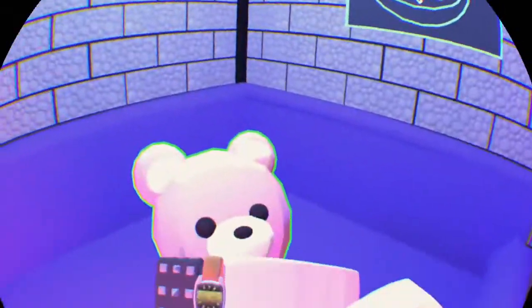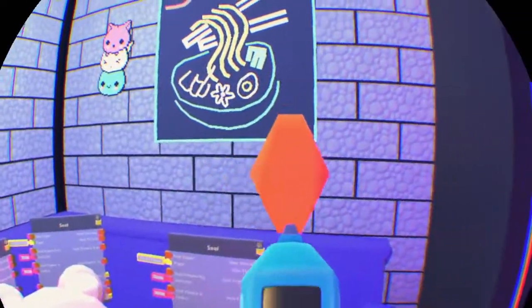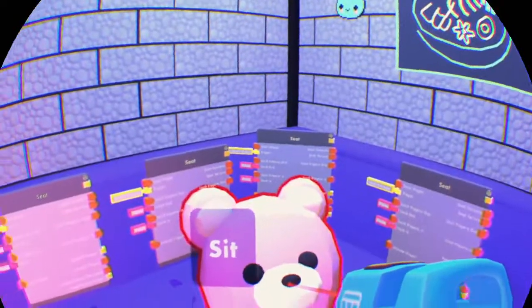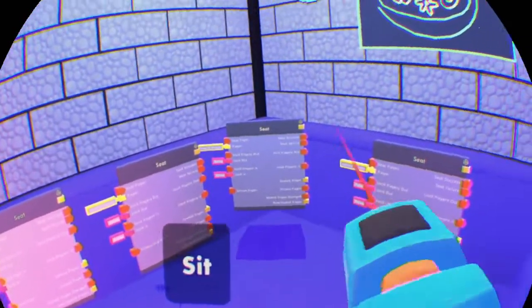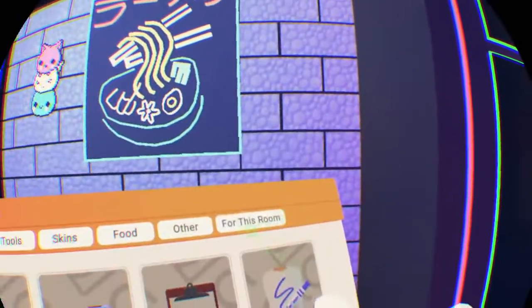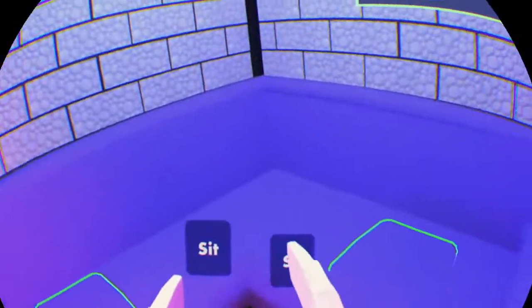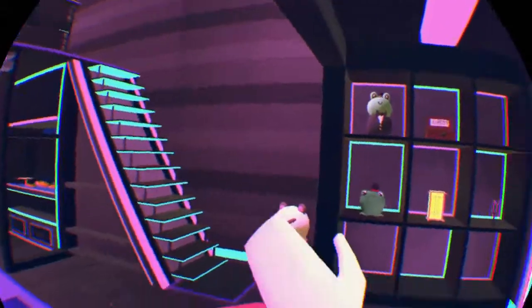This bear plushie — I need to get rid of it because no matter where you put it, it just drops. Let me save this quick — save room. Because no matter where you put the bear, it always spawns back to that corner. Anyway, let's just start from the corner and kind of go out.